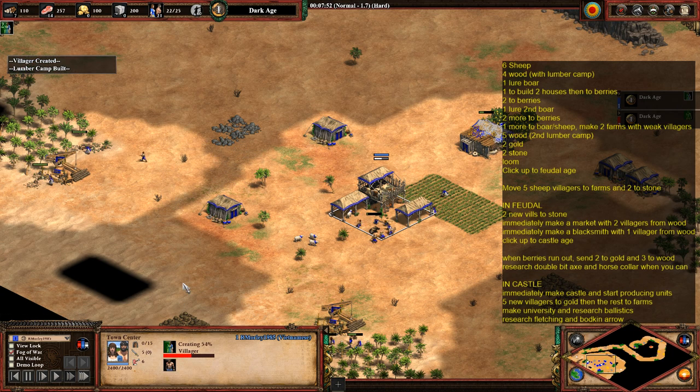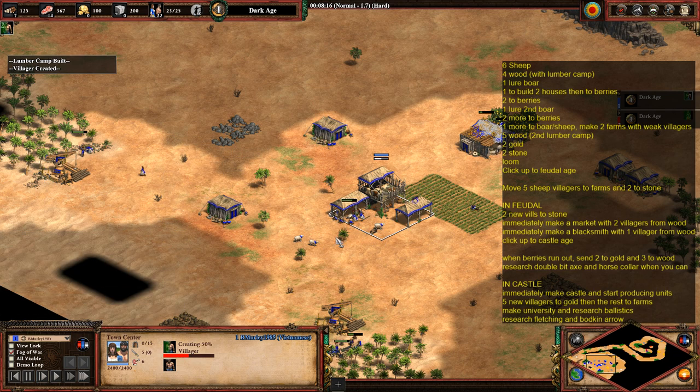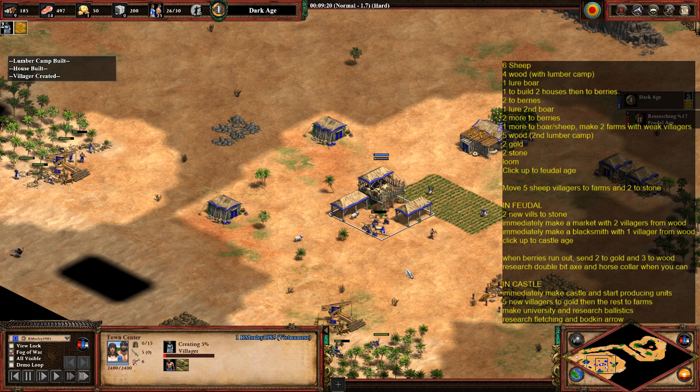Once your boar runs out, send all those villagers to collect from the sheep and gradually move the sheep over to where they are. Keep scouting the map as well. You'll know where the enemy base is thanks to the Vietnamese civ bonus, but by this point you'll want to have found them anyway. Just keep scouting the base.